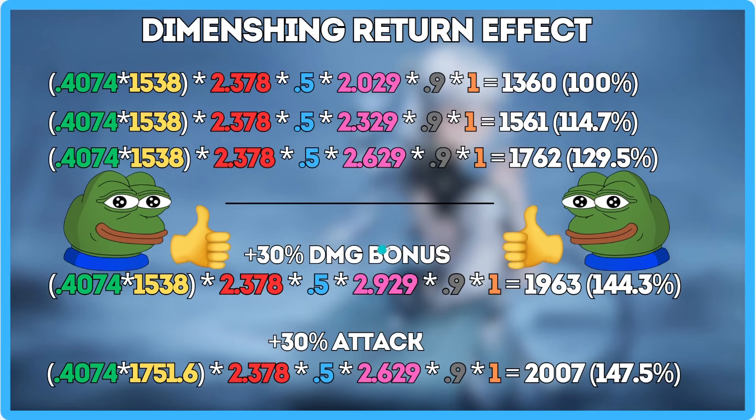Then if I try to do it again, that'll lead to an 11% damage increase. Instead of working the same damage bonus, I can put all that effort into getting something that gives attack. Instead of getting an 11% increase, I'll now be looking at a 14% increase. This is what I mean by diminishing returns — stop pouring into one part of the equation and start spreading it out to attack. We do have the ability to shift from damage bonus to attack, but we can't shift from damage bonus into defense reduction or crit.